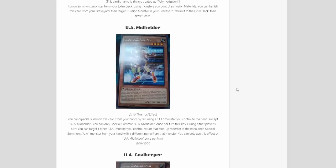After that, the rest of the cards are for the Ultra Athletes. The first one we have is the UA Midfielder. It is an Earth level 4 warrior monster with 1200 attack and 1000 defense. Its effect: you can special summon this card from your hand by returning one UA monster you control to the hand except UA Midfielder — you can only special summon one UA Midfielder once per turn this way. During either player's turn, you can target one other UA monster you control, return that face-up monster to the hand, then special summon one UA monster from your hand with a different name. You can only use the effect of UA Midfielder once per turn.